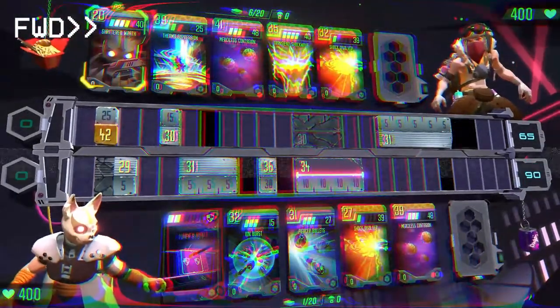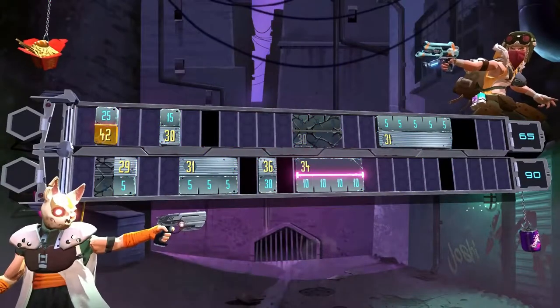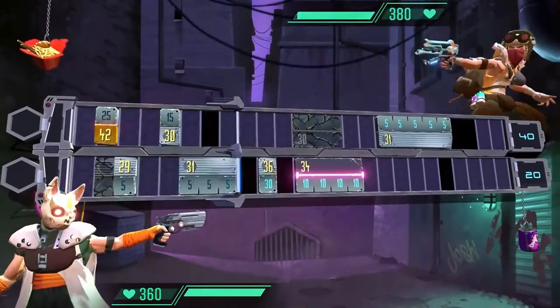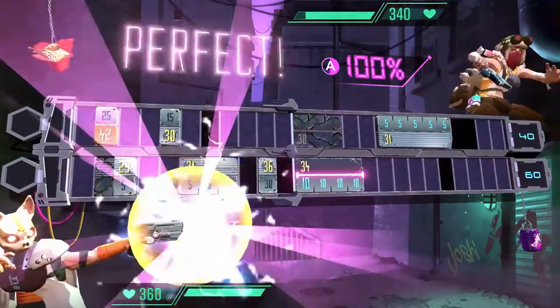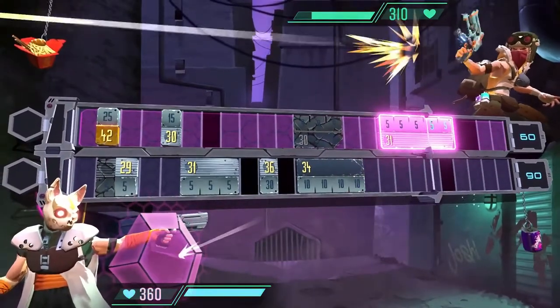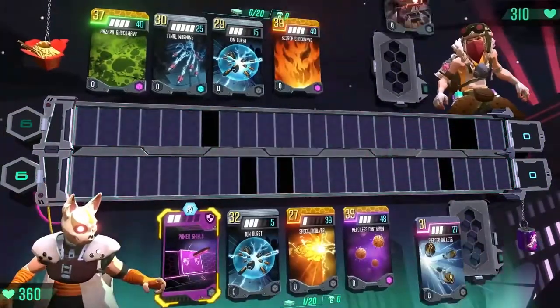Now it's time for the combat phase, where guns are drawn and damage is dealt. The damage trigger moves across the battle track, triggering attacks and lowering each player's health. Sometimes attacks trigger a time strike, where a timed button press fills your faction power gauge. You can use this power to spawn a shield and block incoming attacks. If both players are still standing at the end of the combat phase, another card phase begins.